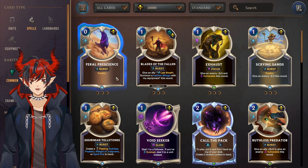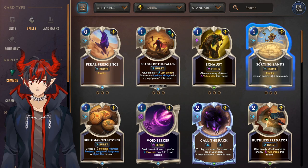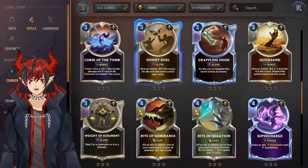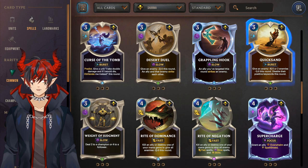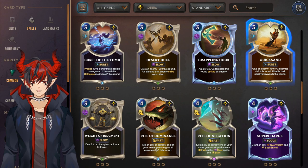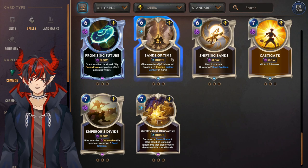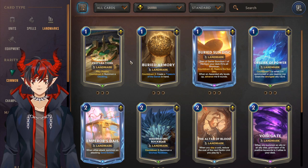For Shurima spells: Feral Prescience looks like a Lurk card but is actually used in Ezreal. Exhaust is good for most Renekton strategies. Scrying Sands for Ezreal. Call the Pack for Lurk. Ruthless Predator for Renekton. Time in a Bottle for Thralls — the Lissandra/Taliyah deck. Desert Duel for combat focus decks like Azir or Renekton. Quicksand is the best general-use combat trick Shurima has — please craft this right away, a really strong defensive tool. Rite of Negation is basically Shurima's version of Deny — also a must craft. Ascendance/Rise if you are playing the Sun Disc Ascended deck. Sands of Time if you are playing Lissandra/Taliyah Thralls.